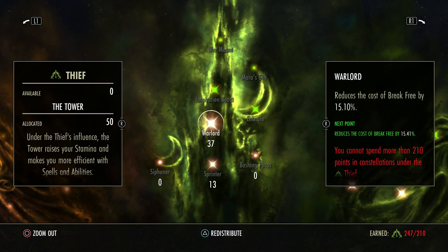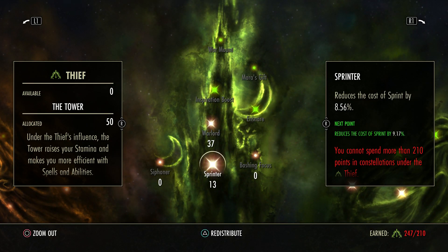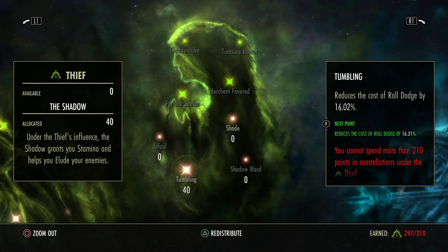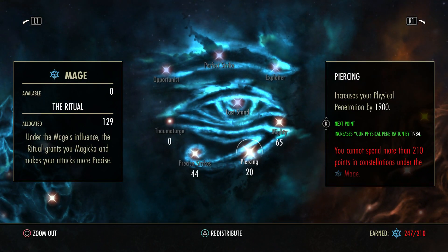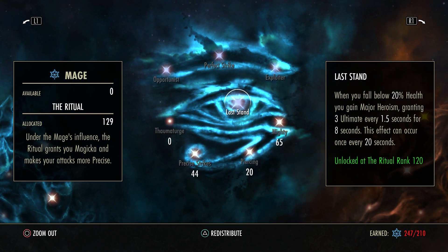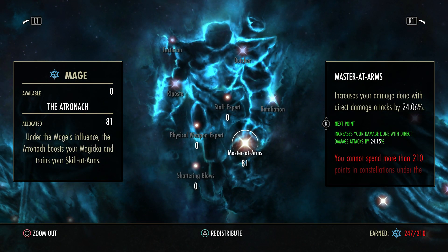Getting to Champion Points — trying to get through this pretty quick. 37 Warlord, 13 Sprinter, 56 Arcanist, 64 Mooncalf, 40 Tumbling. 65 Mighty, 20 Piercing, 44 Precise Strikes. 81 Master at Arms — I run a lot in there because obviously a lot of your stuff is direct damage.